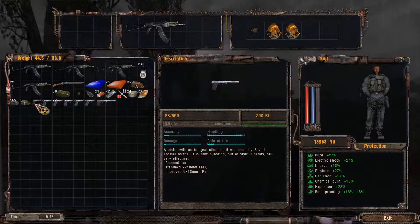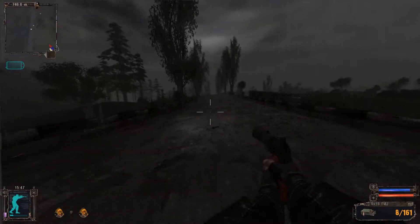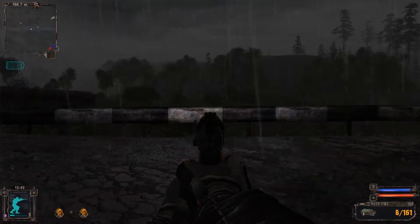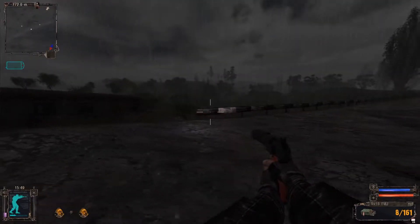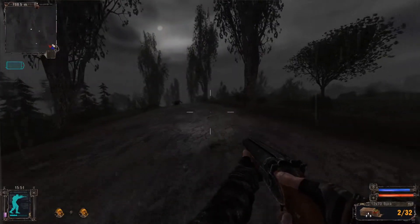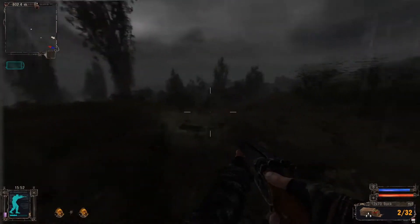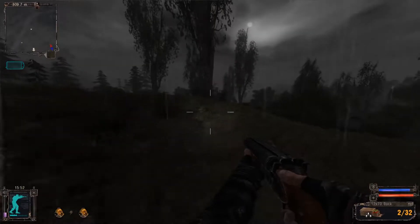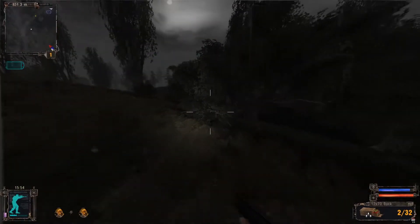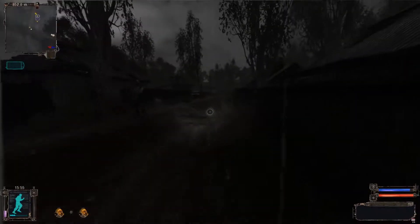I'm going to unload every last bullet I can. It looks like my first 9x19mm ammo — good to see. Let's take this all back and sell it to Sidorovich. Inventory in this game is not the most responsive in the world, but you've got to have a little patience with it. Stuff like unloading weapons always seems to take an extra quarter or sixth of a second that it really shouldn't — right-clicking to unload ammo or what have you.